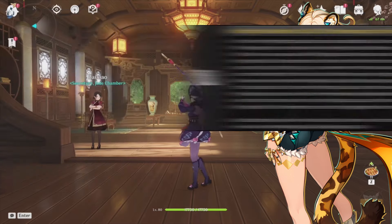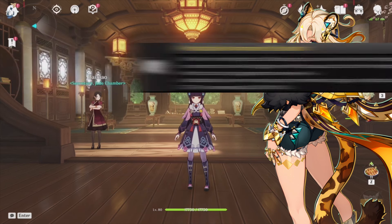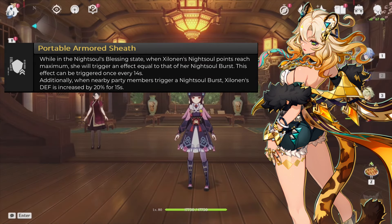Let's go over her passives. She has the same exploration passive as most Natlan characters. Her key passive: while in the Knight Soul state, when Xylonen reaches her max 90 Knight Soul points, she will trigger an effect equal to that of her Knight Soul burst. This effect can be triggered every 14 seconds. When nearby party members trigger the Knight Soul burst, she increases her defense by 20% for 15 seconds — essentially a permanent buff on her defense, which is quite nice.